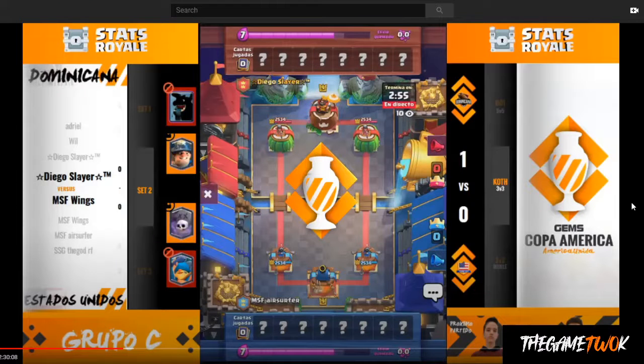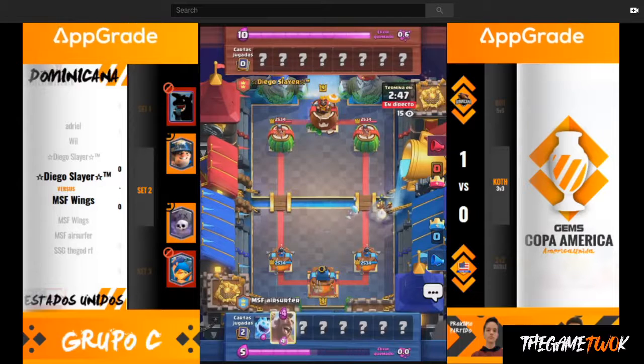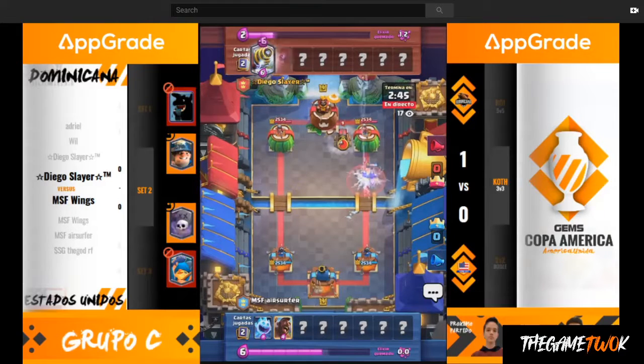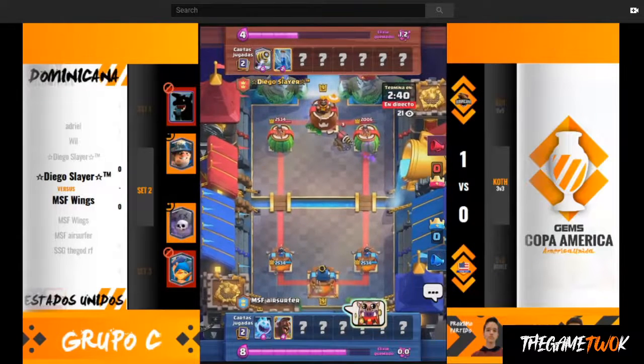This game featuring Air Surfer and Diego Slayer is a really great example of why it is still so strong to this day. I don't think anything got changed in Season 13 in terms of cards that would have affected 2.6. So here we go — coming out with a Hog right away.